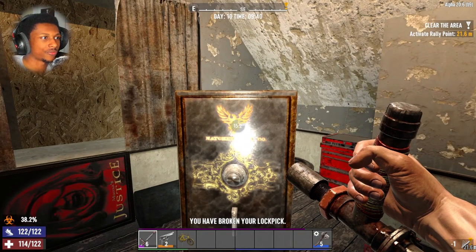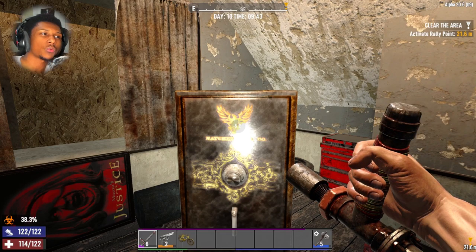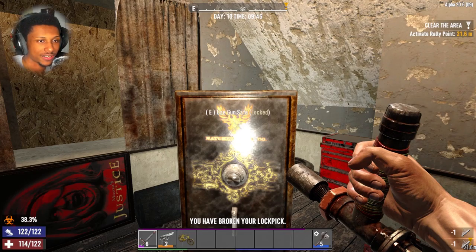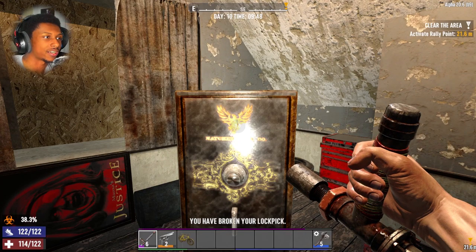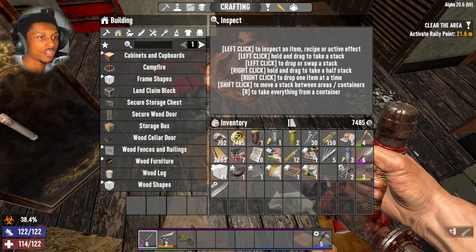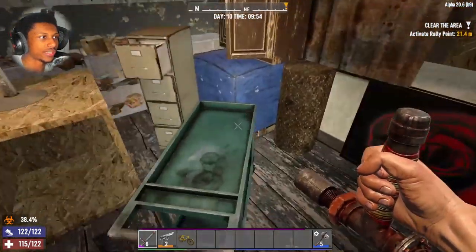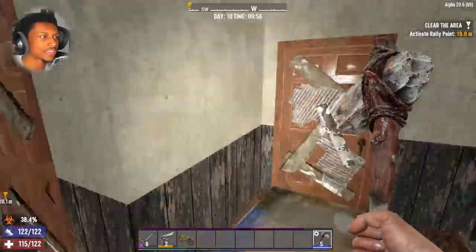The gun safe being the main loot makes me feel like there's actually something good here. We can craft lockpicks, so from now on we need to always carry at least 20. I only have two lockpicks left right now so I have to come back when the quest is active. Opening it — level six hunting knife! That is a major upgrade from our bone knife, a really good find.